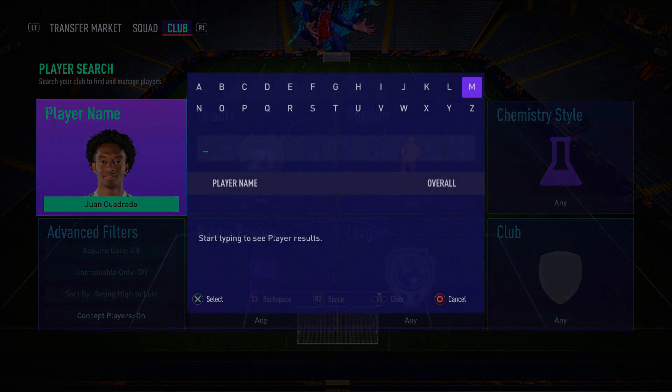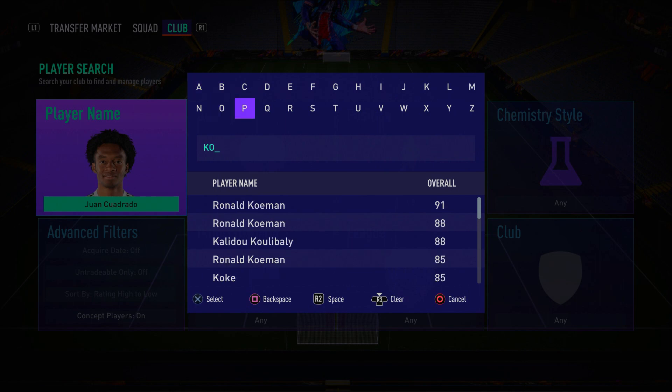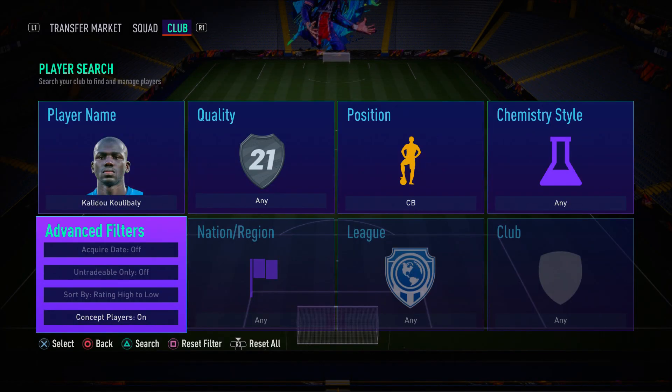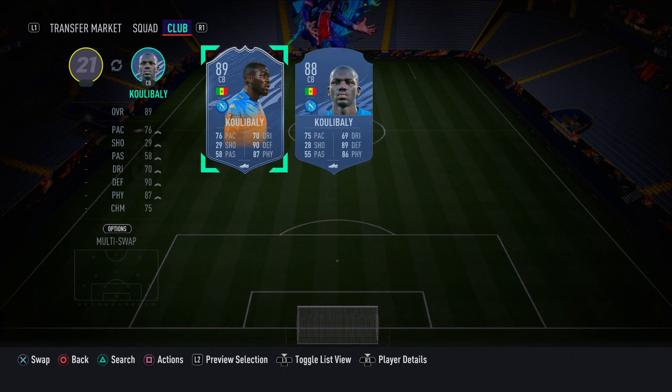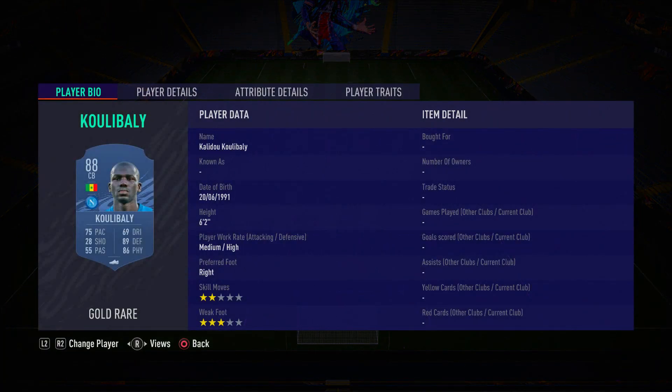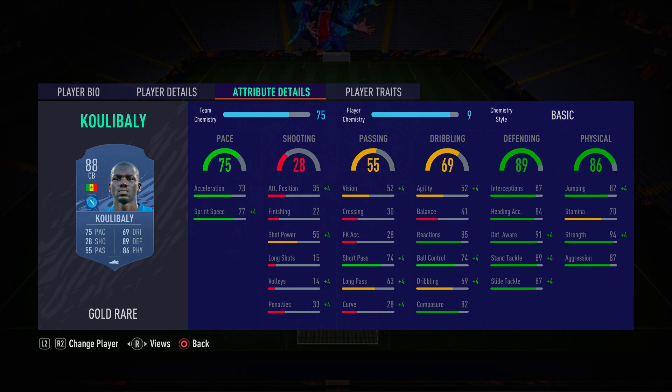In the right center back position we have Kalidou Koulibaly — a player I don't include often because he's hard to link, but he is insane in this game. He's so strong, so good defensively, and actually quite fast especially with a Shadow chemistry style. He's got 94 strength, 87 aggression, 89 standing tackle, 87 slide tackle, 91 defensive awareness, and 87 interceptions. He's a dominant force at the back.